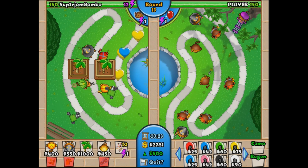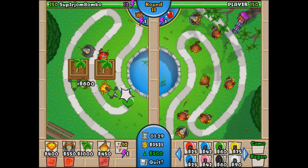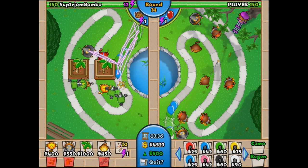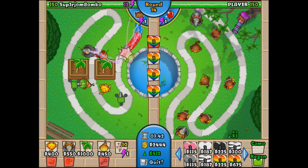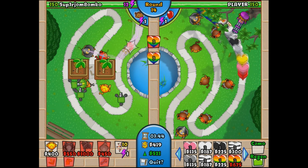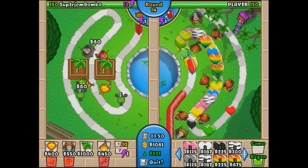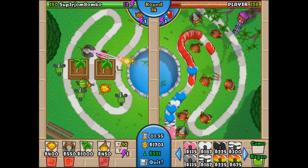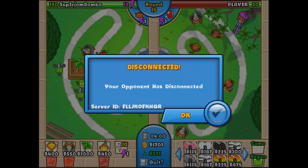Level 13 is here — what's going to happen? We're not gonna rush him right now, we're gonna wait. We have the economy advantage: 500 versus his 250. The longer he waits the more advantage we have. He's got dart monkeys and a dartling gun, and the worst part is it's all spread out — a terrible idea in battle. Do not spread out your stuff; put them all in a big bunch and you will win your games.